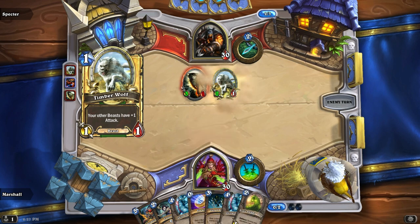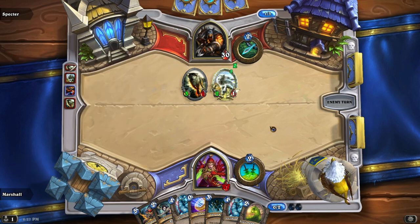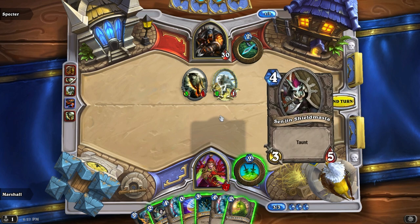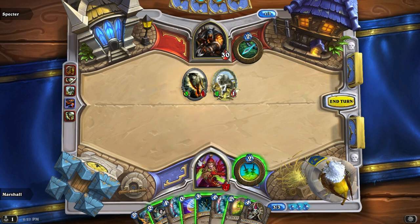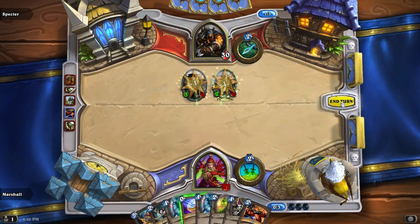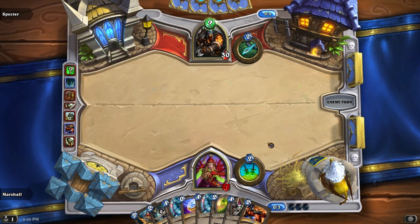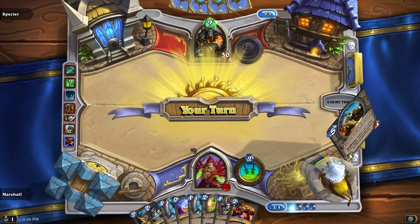Unless I'm really really unlucky, this is very imbalanced. Fan of knives would be good here — extremely good here. Definitely fan of knives. What secrets do hunters have? Snipe? Is that a hunter's secret? Then there's snake trap, which most people don't play I don't think.